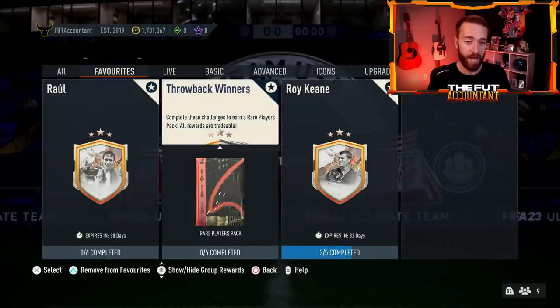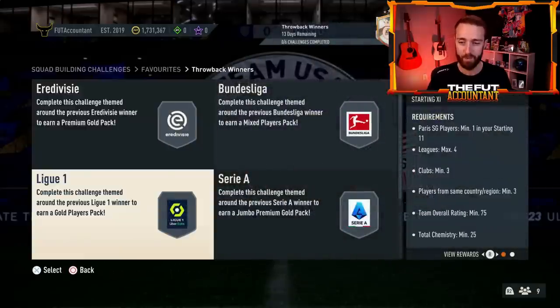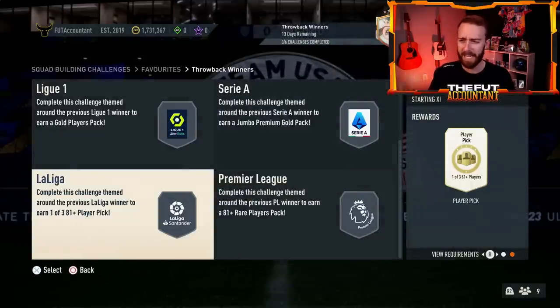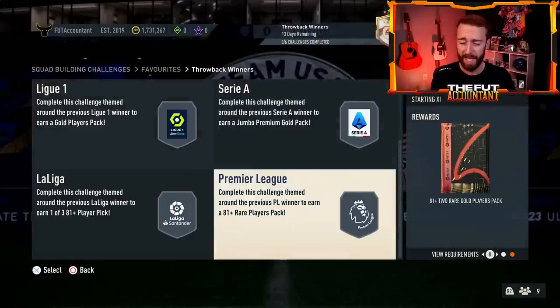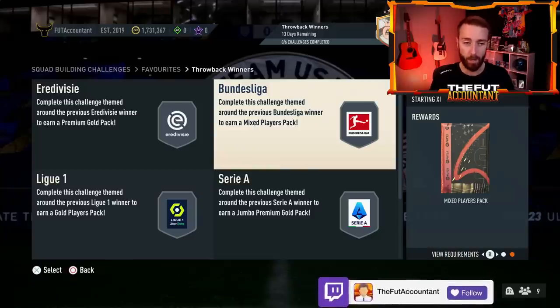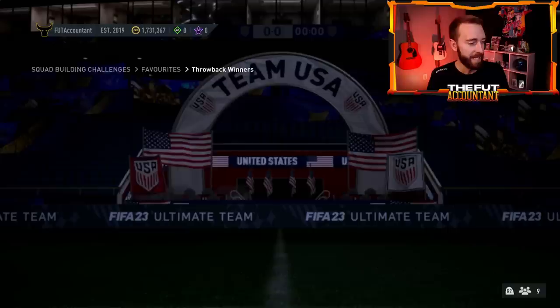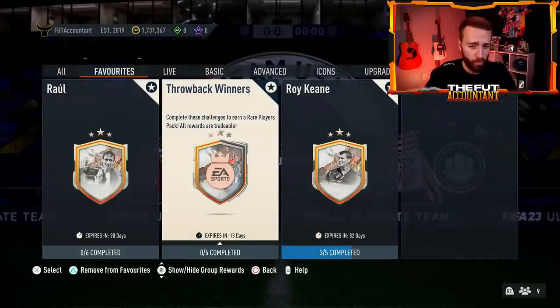It's about 55,000 coins to do this Throwback Winners SBC from scratch. You get a 50k pack and a rare players pack at the end, but you also get a lot of packs in between and a couple of player picks — an 81-plus player pick that's tradable, 81 double tradable, Jumbo Premium Gold Players Pack, Premium Gold, and a mixed pack. So this is actually a decent value SBC. It's not a must-do, and I wish you could do it more than once — you can only do it once.